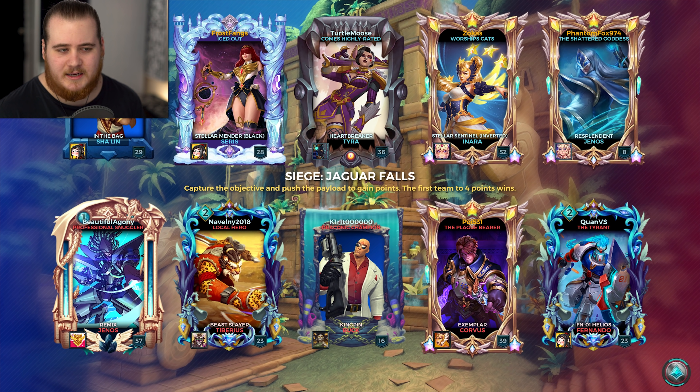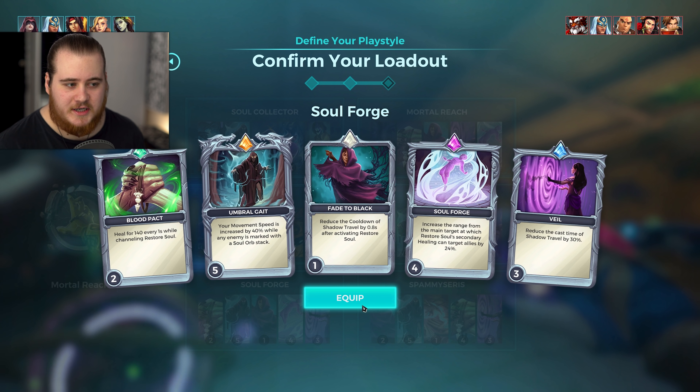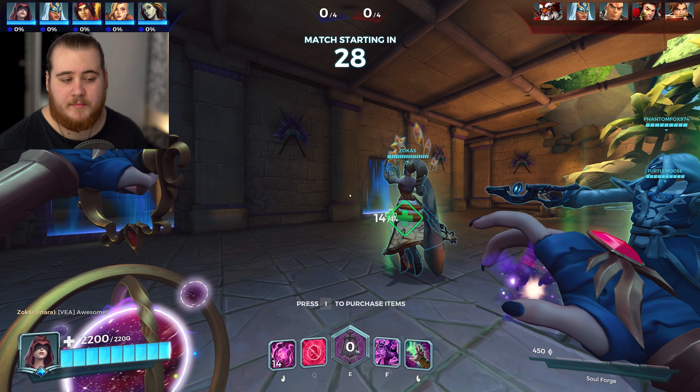The orbs specifically felt weird because the animation starts a little bit later. We've got a Grohk and a Sha Lin as the last two picks, and we're up against Tiberius, a Barik, Corvus, and Fernando — weirdly similar teams except we don't have a flank. For the sake of the video, we'll go for the loadout with Soulforge, which I think is actually the best choice for this team matchup.